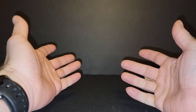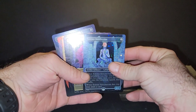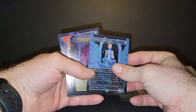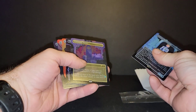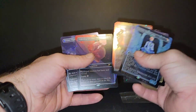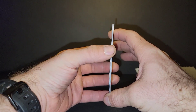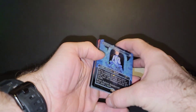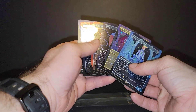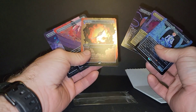Well, that's it for the video guys. To quickly go over what we got again: Solemn Simulacrum, Command Tower, Thought Vessel, Soul Ring, Lightning Greaves, and Arcane Signet — those are your cards in the Through the Wormhole. And if it's still up, I would absolutely purchase it — absolutely gorgeous foiling pattern.